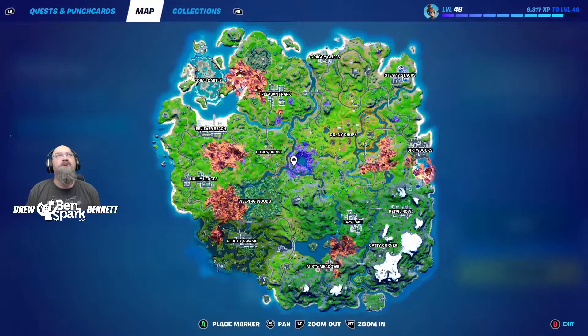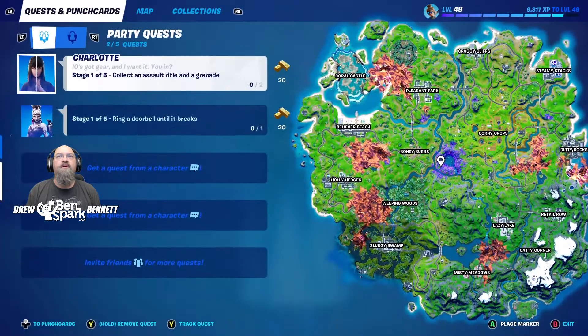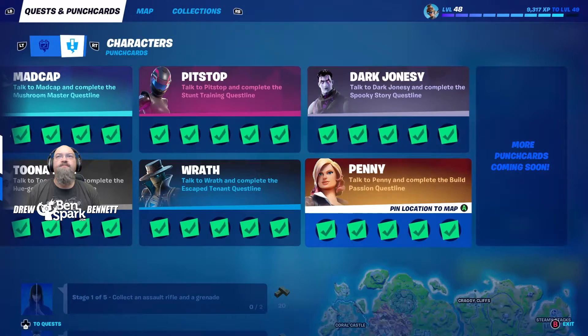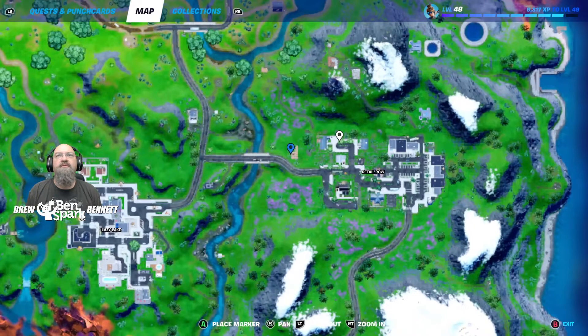So we're going to go take a look at the punch card for Penny. Talk to Penny and complete the Build Passion quest line. We're going to pin her location to the map, go to the map, and she is right outside of Retail Row. She's in this little pavilion — there's campfires and picnic tables and stuff like that. That's where Penny is. We're going to go find her and we're going to start her quests.